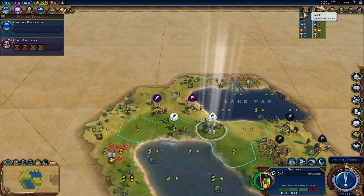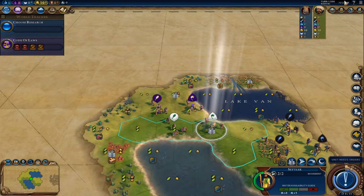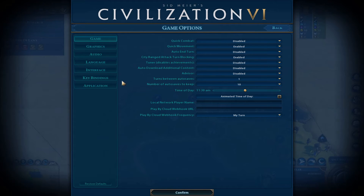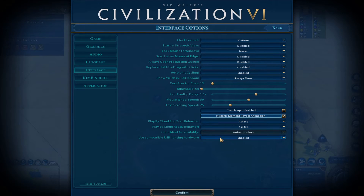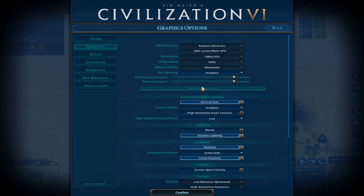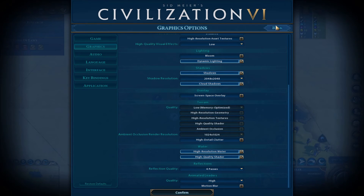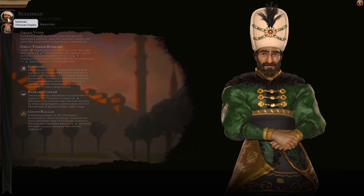So with that in mind, I'm going to go to options here — graphics, advanced options. Leaders: high quality. There we go. Now if we take a look at Basil, he's looking a bit better. Alright, that's good.